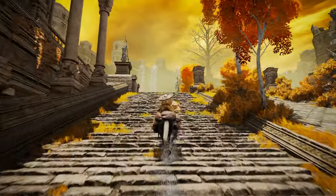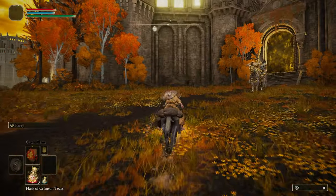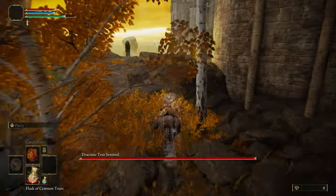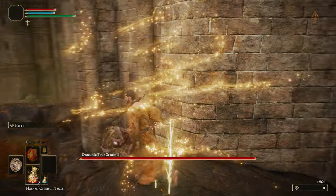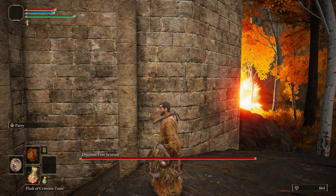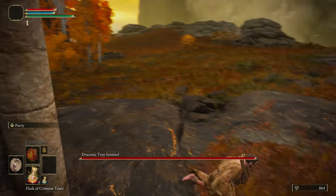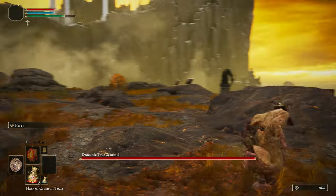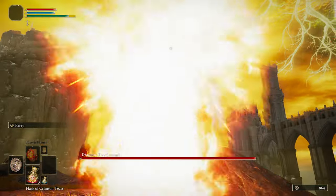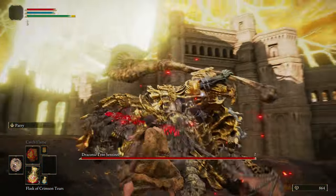Run up and aggro him, then ride over to this rock and jump off. Watch him from behind this wall, then run towards the cliff as he passes this tree. All we have to do here is parry him then punch him to yeet him off the cliff. You can do this on the first jump attack if you're super confident, but if it looks too risky you can do what I'm doing here.